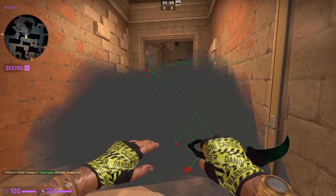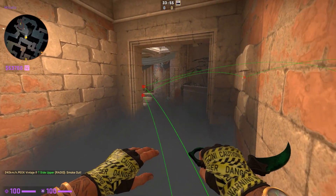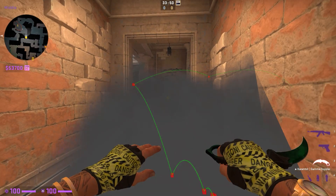But the major problem with these two smokes is that a CT can easily jump spot you, and once he's seen you, you get spammed.